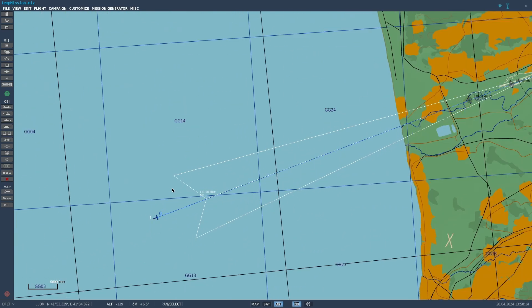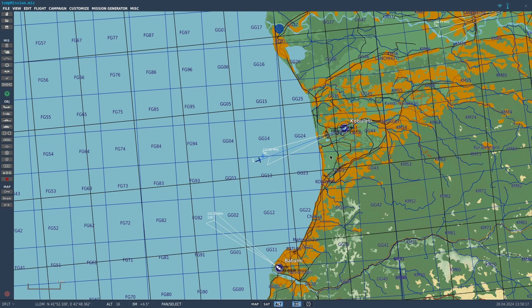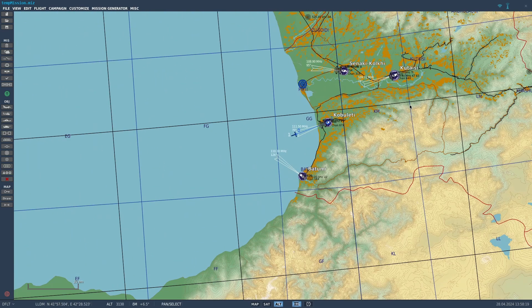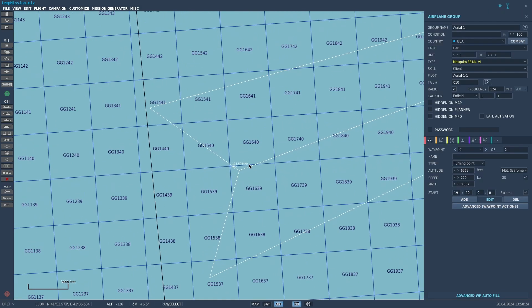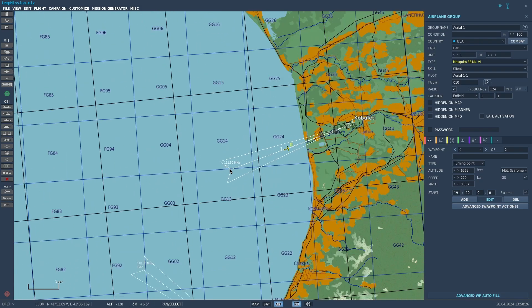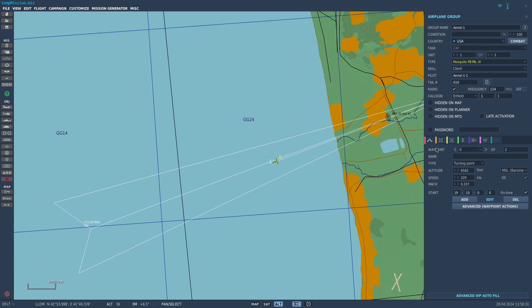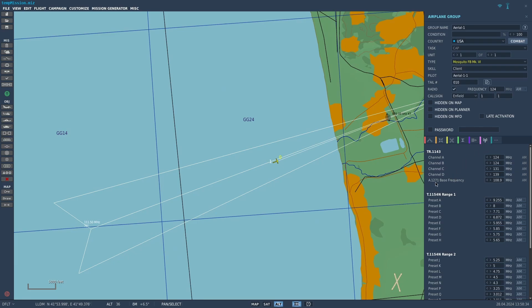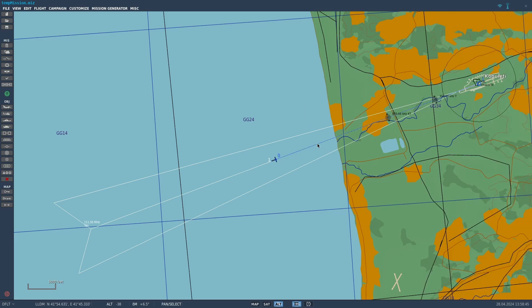The beam approach system works like this: find what airport you're landing at — I'm going to land at Cobuleti — and find its frequency, which is 111.5. Then click on your plane in the mission editor, click on the radio symbol, and enter the base frequency as 111.5. You cannot change the frequency in the cockpit; you've got to do it in the mission editor.